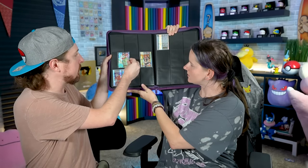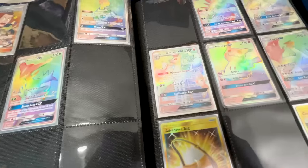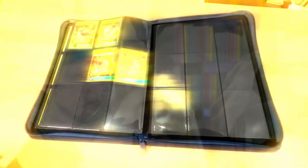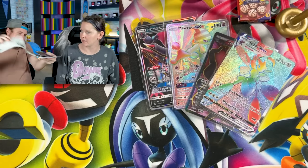Let's go ahead and sleeve it up — Florges EX going into the binder. Ah yes, I hate being wrong, but I'm still getting some great pulls tonight so I'm not too mad. Going into the Lost Thunder Pokemon card opening next — we are missing quite a few cards from this set. Here we go — Lost Thunder 3-pack is up next.